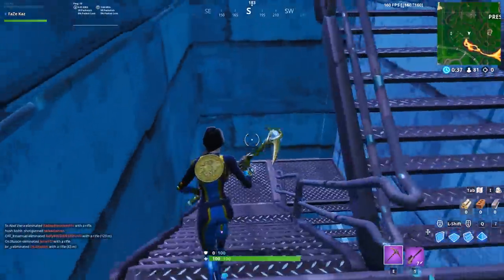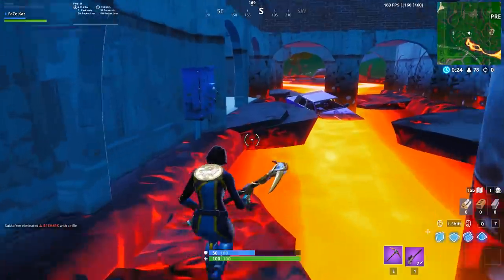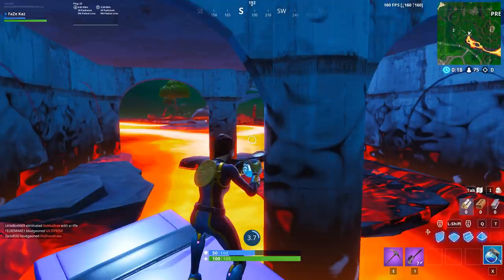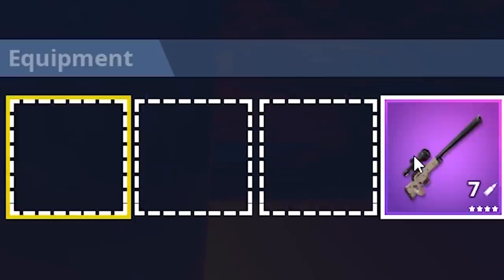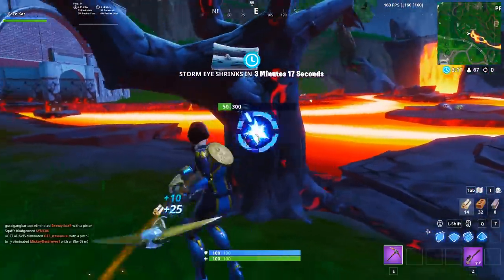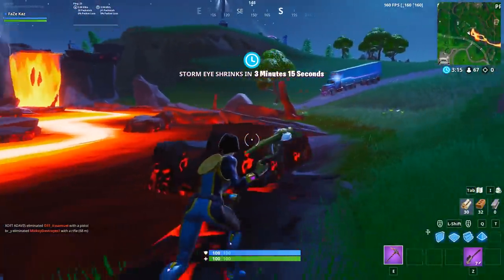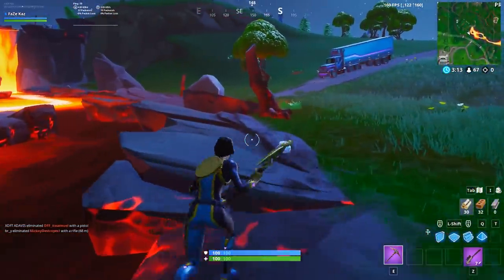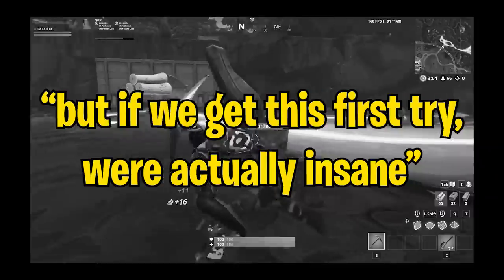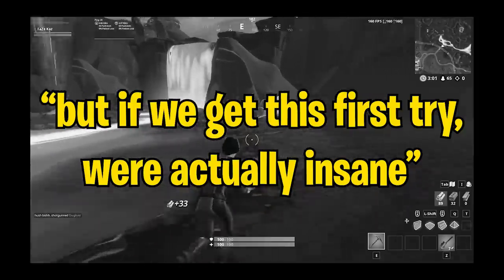So now I can grab things like heals, traps, shields, mats — everything like that from other people — but the only gun I can actually use is this purple bolt, which is going to be almost impossible. I was hoping I could get maybe like a drum gun, a pistol, or even a shotgun, but we got a purple bolt. We might have to try another game, but if we get this first try we're actually insane.